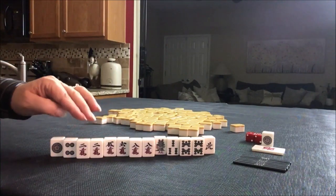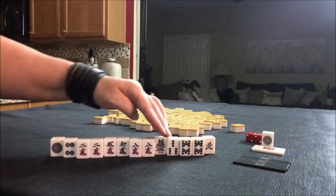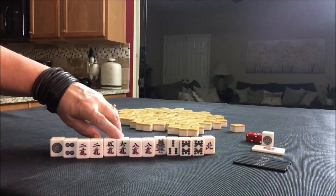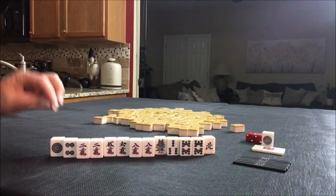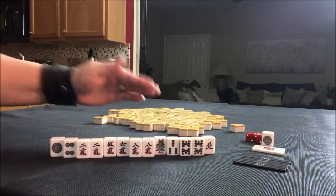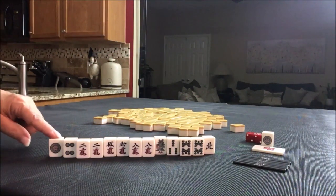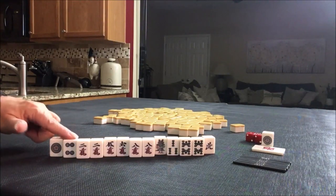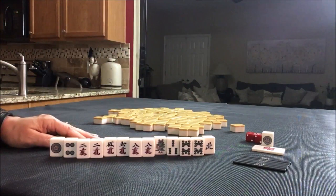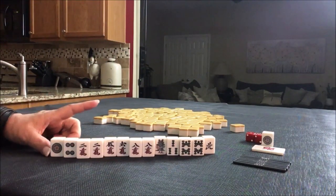The sets can be three of a kind or three in a sequence, and we have a pair here, here, and here. Each one of those could become three of a kind, and here we have a potential chi. So I think I would play all-simples — simples are two through eight, and that's called Tanyao. We do have a four, so if we draw a two we could potentially even use Dora. Let me know what you think about that idea.